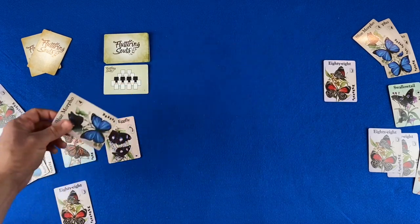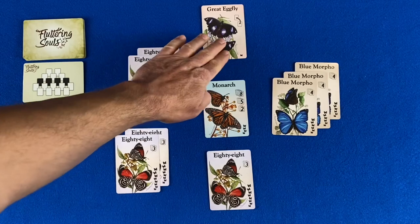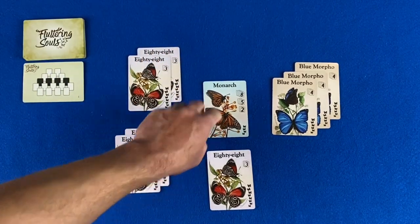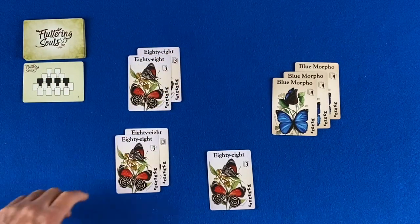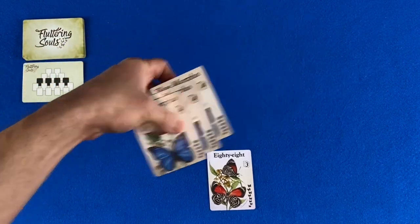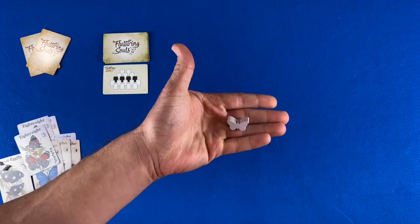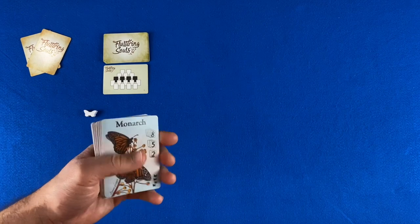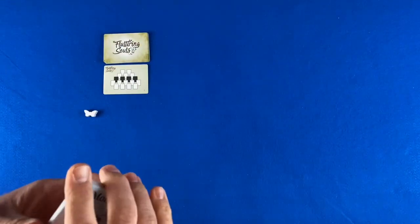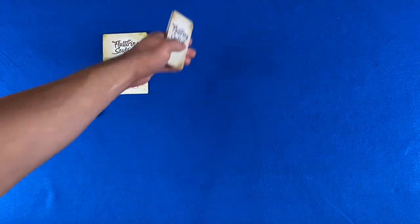Once the final card from the layout has been drafted, it's time to tally up the score. A player only earns points for completed sets. The great egg fly is not worth any points. Player one only collected one monarch, so they would earn zero points. Here they have a set of 88s for three points, another set for three, a complete set of blue morphos for four points, and a single leftover 88 — this does not earn any points. The player with the most points at the end of the round wins a white butterfly token. To set up for the next round, collect all of the cards including the two extra cards, shuffle them up, turn the next layout card over, and the loser of the previous round gets to decide whether they want to go first or second in the next round. Shuffle, distribute the cards, and continue play.